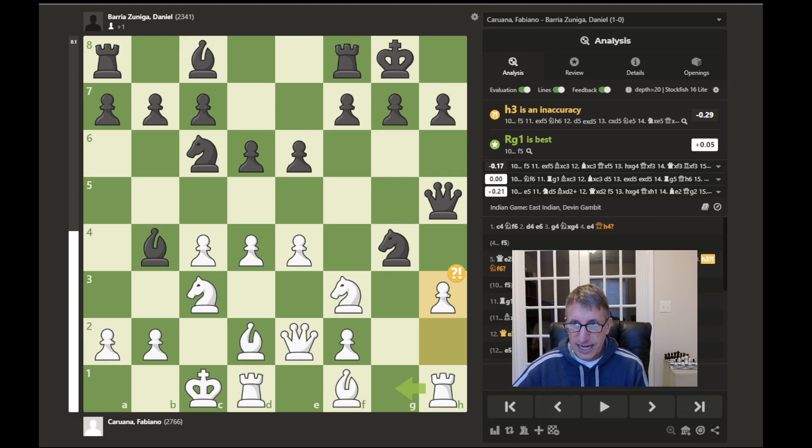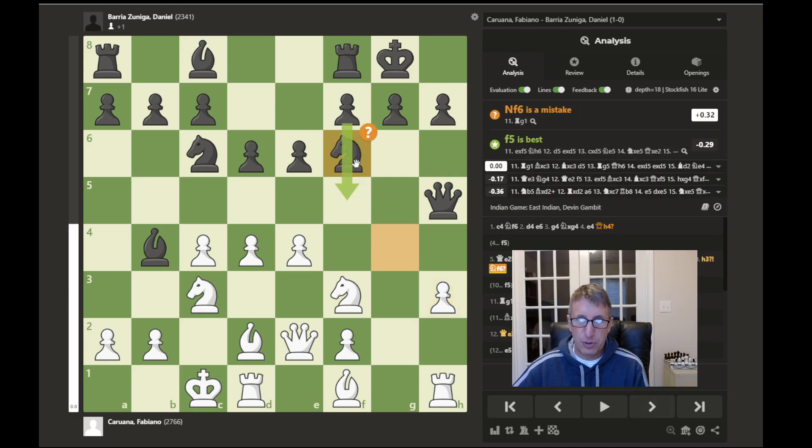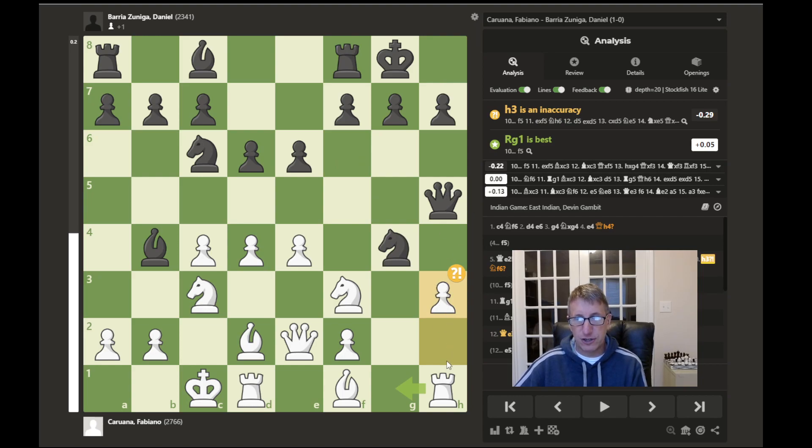After this h3 move the knight is under attack, and now we have knight to f6 being played. The computer says that's a mistake, that f5 would have been better to try and counterattack in the center. The knight could not simply be captured, as if the pawn were to capture it when it was on g4, the queen could just capture this unprotected rook. That's why the computer prefers moving that rook first.